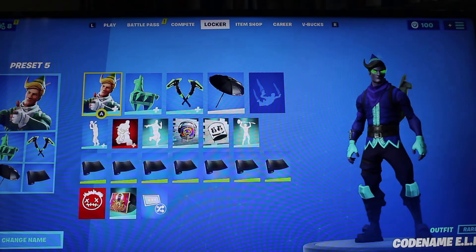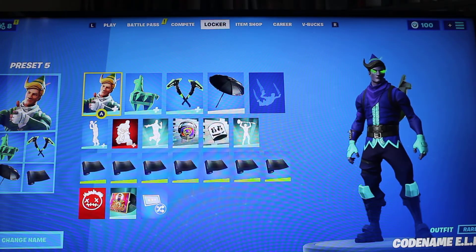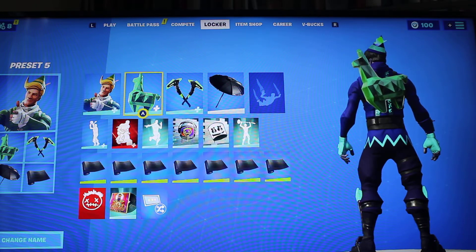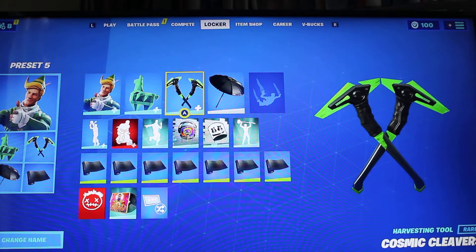Next up — shout out to my boy Locky — it's the skin named Elstian using the minty style. The backbling is the Crystal Llama, which was available in Season 8 by winning a match in Getaway. The pickaxe is the Cosmic Cleavers, which was in the Season 10 battle pass.